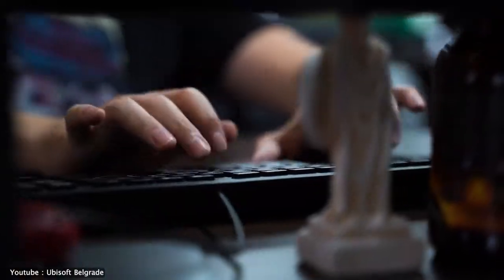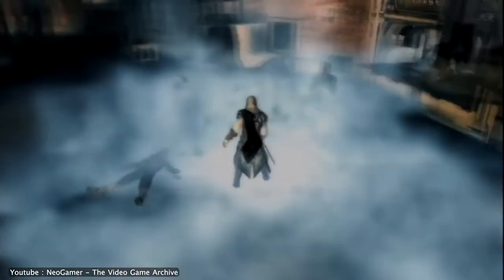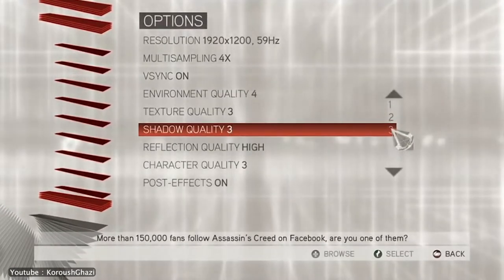From there, the company used Anvil for the development of their Assassin's Creed titles among other games, starting with Assassin's Creed 2 in 2009. We all know how popular that game was — it even surpassed its predecessor, making it the perfect sequel. So what changed? Let's take a look at the newly added features in the engine.